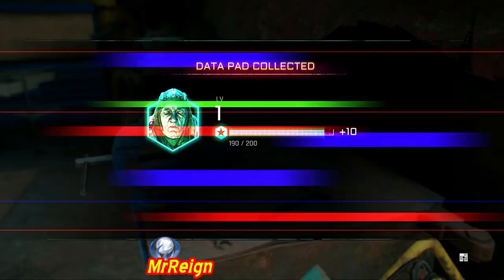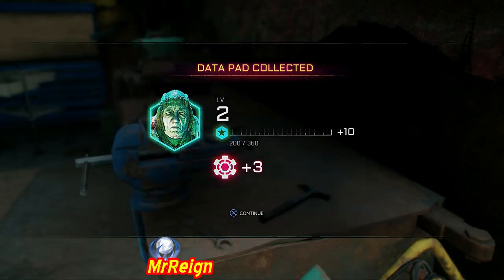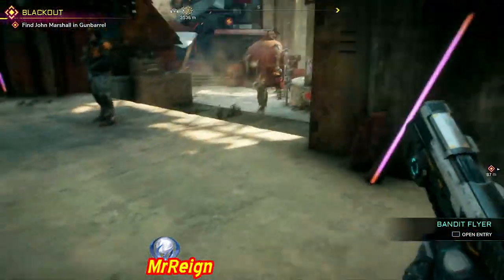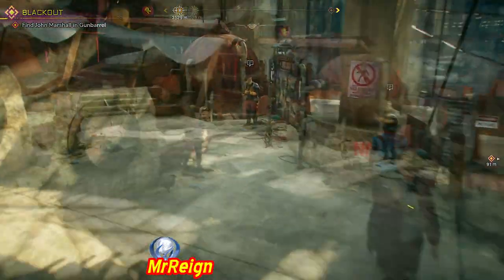The first one is going to be right there. By collecting all the data pads straight away I unlocked my Icarus very very quickly, which is so damn cool because I love scouting in that so much.